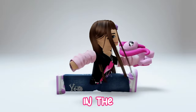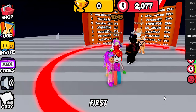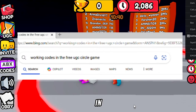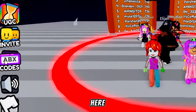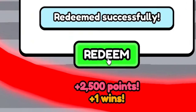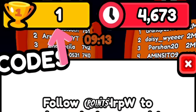How to get points fast in the Free UGC Circle Game. First, use working codes. You can find them on the internet. Search working codes in the Free UGC Circle Game. Enter the code here. I got 2,500 points and one win. Check your wins and points here.